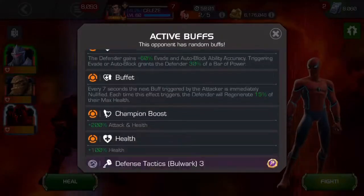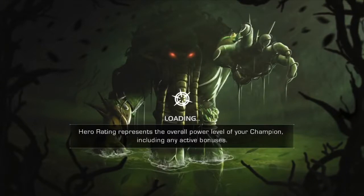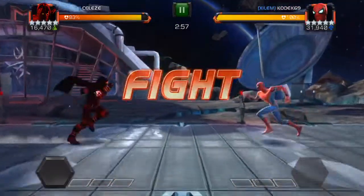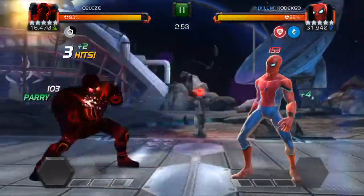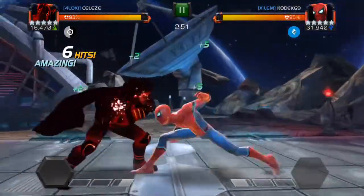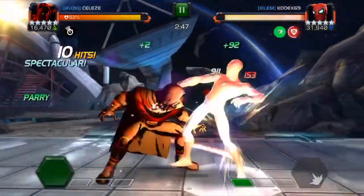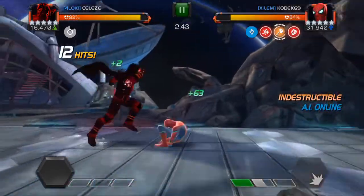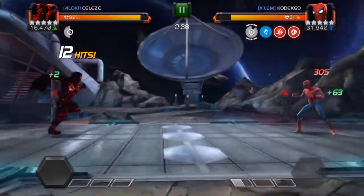Next fight on the Buffet node we have a Stark Spidey. The plan is to get in with Void — it's Bulwark, so not evading too much. The plan is to hit him only when he's parried. I don't want him to evade and give me a full combo and maybe kill me, so I'm sticking only to hitting and throwing specials when he's paired.